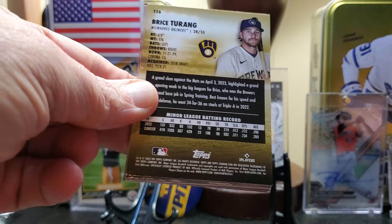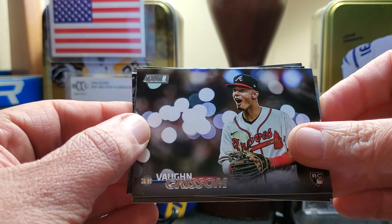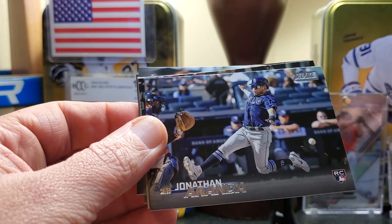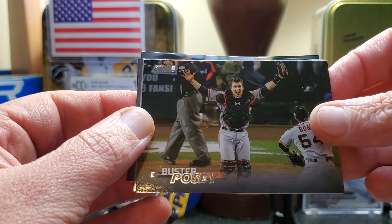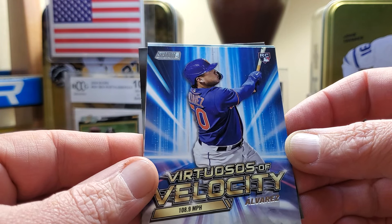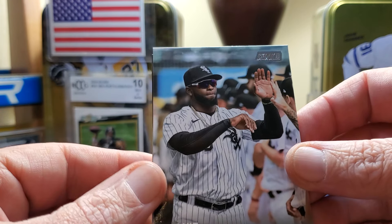You get two autos, there's a deep auto checklist, but it's not terrible — I've seen way worse auto checklists. We have a Vaughn Grissom. This set is great because of the pictures. Mackenzie Gore, Bryce Terang — the photographs are just phenomenal. Jonathan Arnada. There are a lot of variations too. Buster Posey — photo variations, so keep your eye out for those. Here's a Virtuosos of Velocity — that's Francisco Alvarez. Not too shabby, rookie card insert there. I think you get two of those per box.